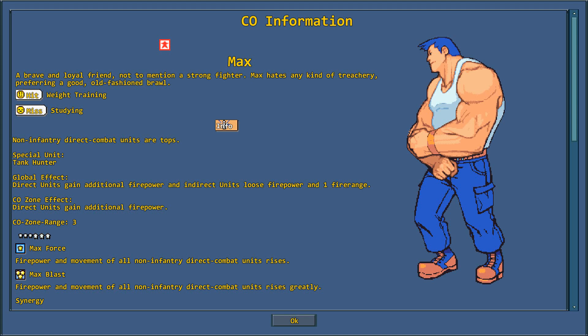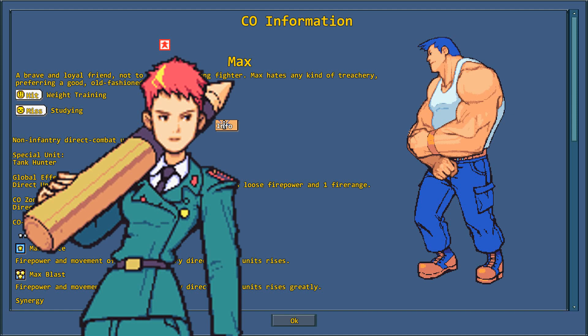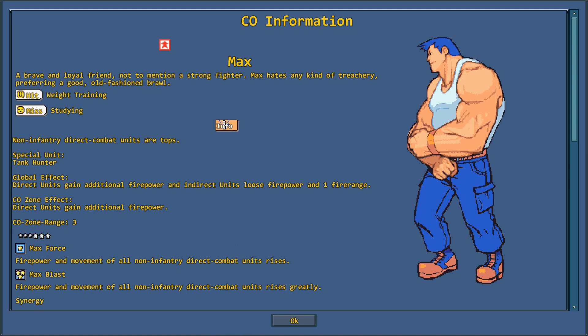Max Force and Max Blast are both 3-star powers that further increase this boost and give that movement range buff. Both Max and Jake here have the same special unit, the Tank Hunter. I'm not going to explain it now because I'll get to it in the match.